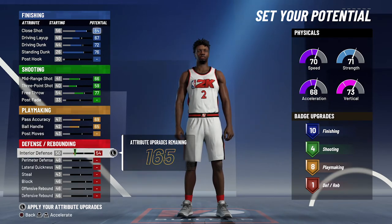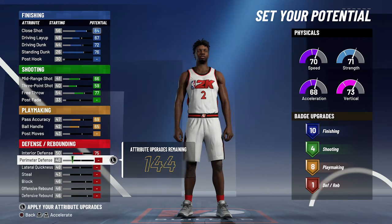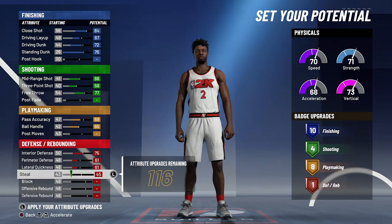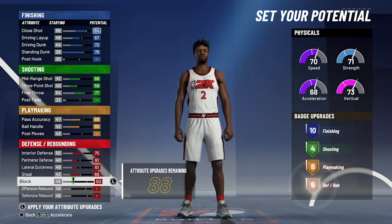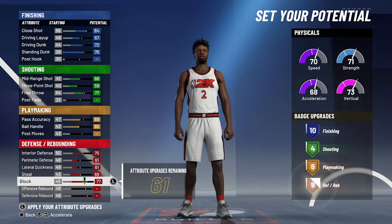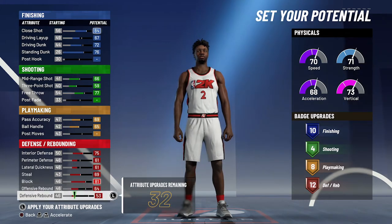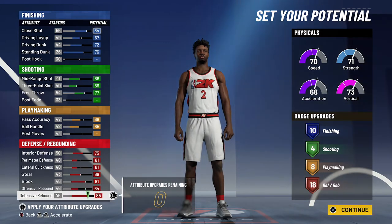Lastly, for defense and rebounding, you're going to max out your interior defense. Perimeter defense you're going to bring up to a 61. You're going to bring lateral quickness up to a 61, your steal up to a 69, max it out, your block up to an 81, your offensive rebound up to a 64, and spend the rest on defensive rebounding. That's going to give you 18 defensive rebounding badges — so 10 finishing, 4 shooting, 8 playmaking, and 18 defensive rebounding badges, for a total of 40 badges.